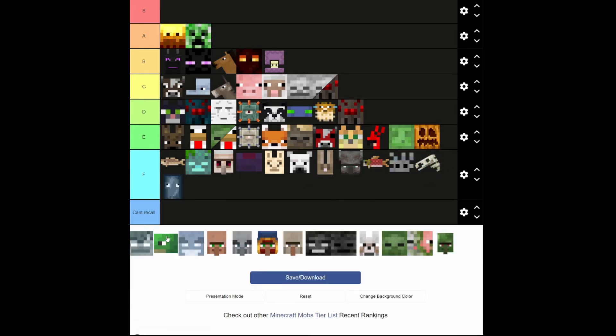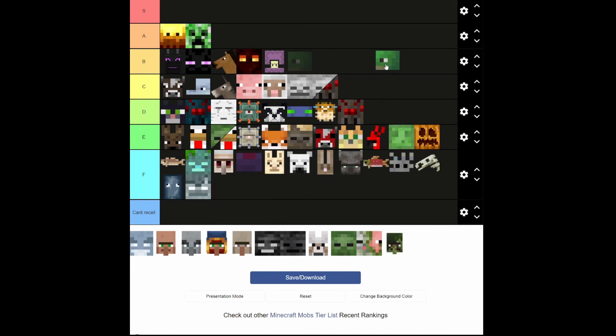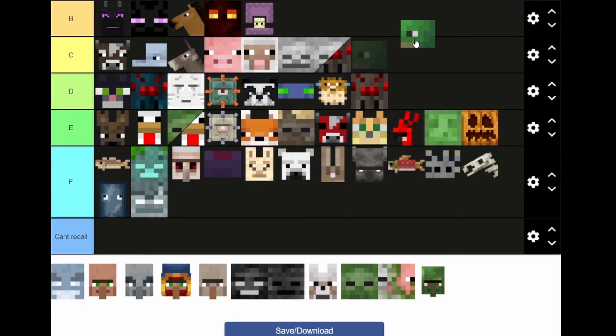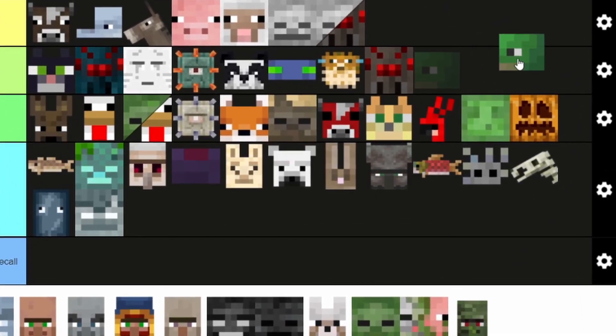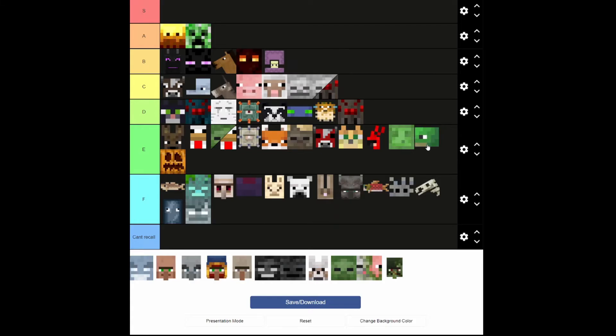Squid — useless, get out of my sight. This thing — disgusting, get out of my sight. Turtles — I forgot what turtles are used for. You can get turtle eggs and turtle shells to make turtle armor, a turtle helmet of some sort. I'm not entirely sure how good the turtle helmet is. I'm going to just put it here, just for the fact that you could use their shells for crafting.